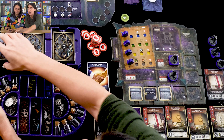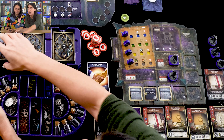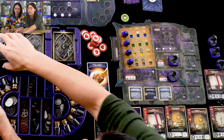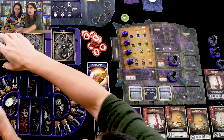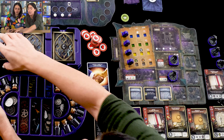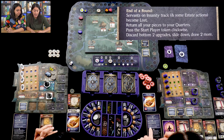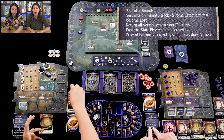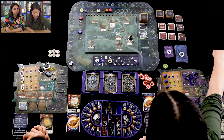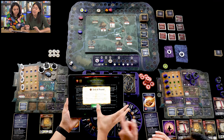After everyone passes, that's the end of the round — the early years of generation one. We click the app to finish the round. It instructs end-of-round actions: servants on the insanity track are lost; return all pieces to quarters; pass the start player token clockwise; discard the bottom two upgrades and draw two more to refresh the estate upgrades available. Then proceed to the middle years start-of-round: gain three dollars each and draw a card from any available deck.